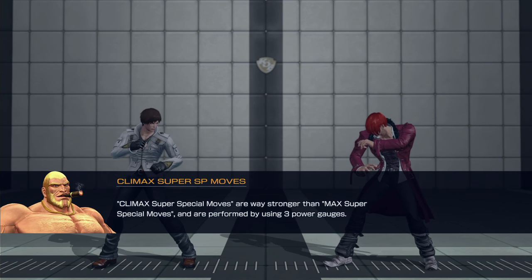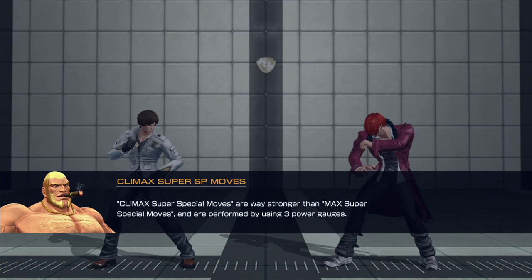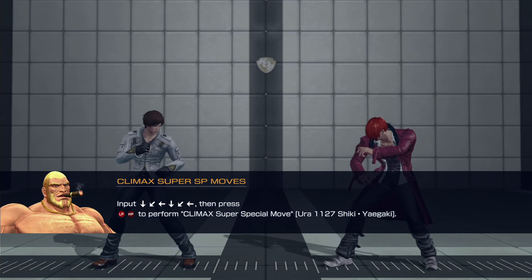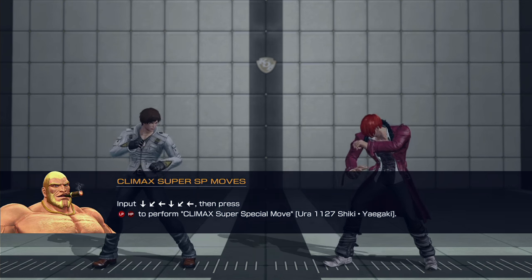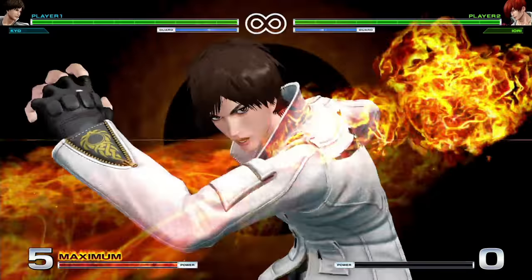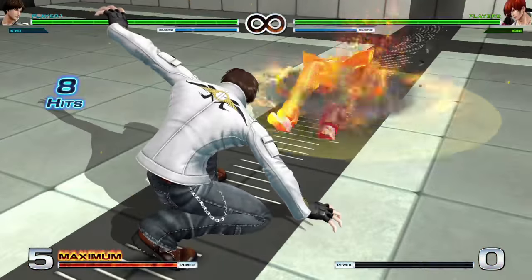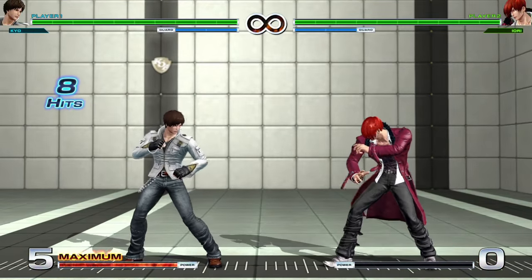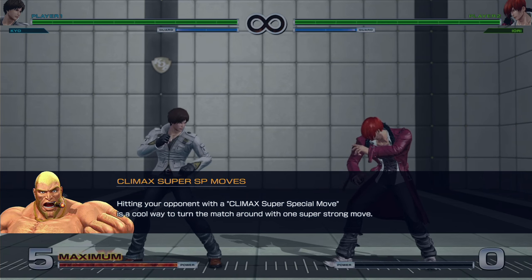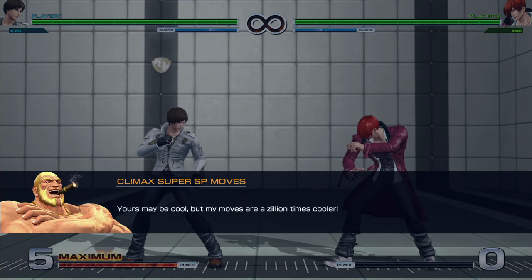Climax super special moves are way stronger than max super special moves and are performed by using three power gauges — these are probably your most powerful moves. It's two quarter circles back plus two punches. Kind of like doing an ultra in Street Fighter 4. Hitting your opponent with a climax super special move is a cool way to turn the match around with one super strong move.